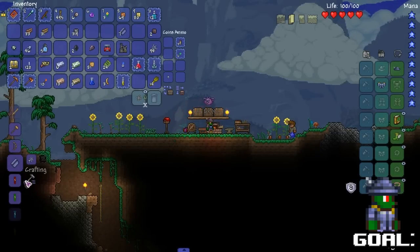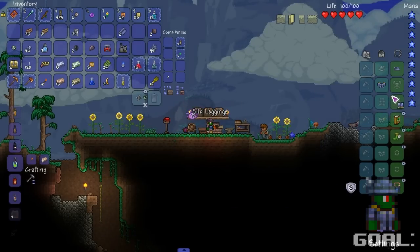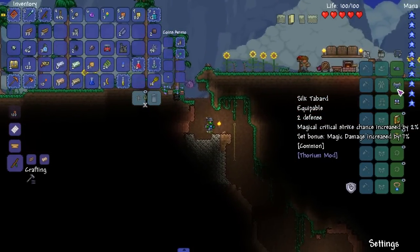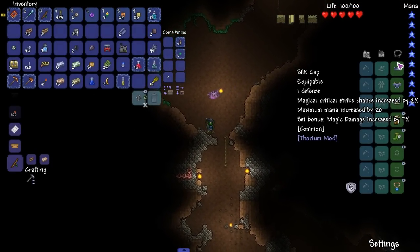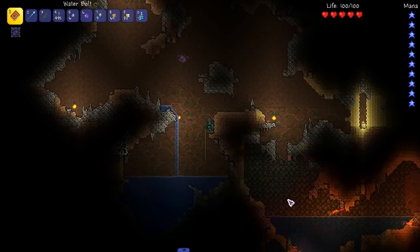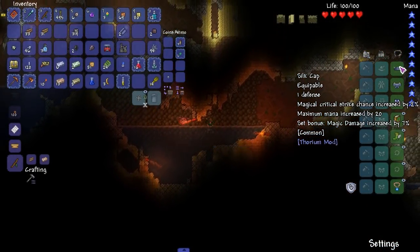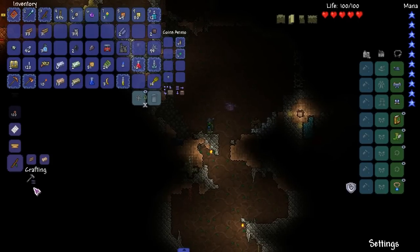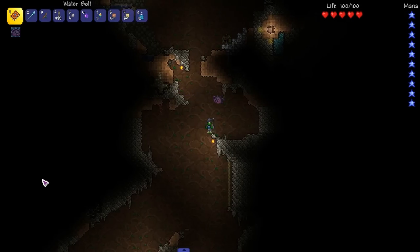Boom, bada bing — pants, boom, bada bing, we're good to go! I wasn't even wearing the other piece, I don't know why I had it on social. Bonus magic damage increased by seven — so what's the point of getting the helmet that increases damage? One increases it directly by two, the other by a percentage. Either way we get some magic damage increase and more mana. Back down into the spider cave.